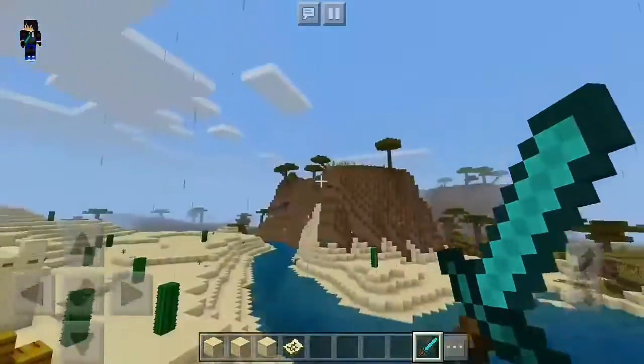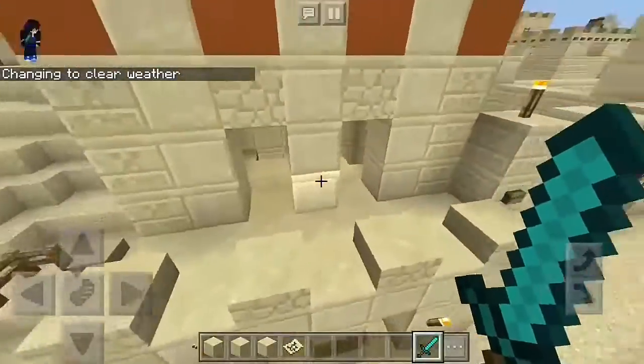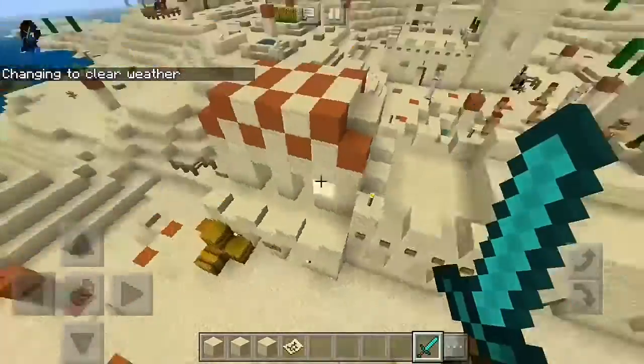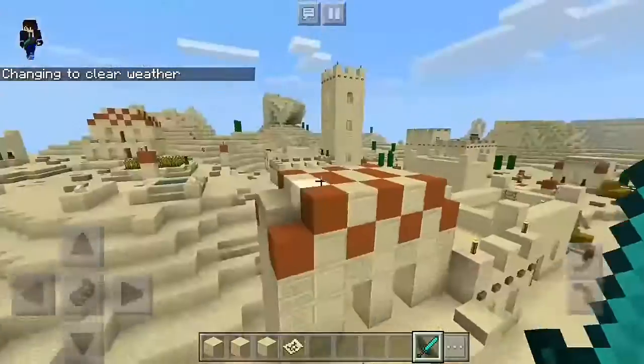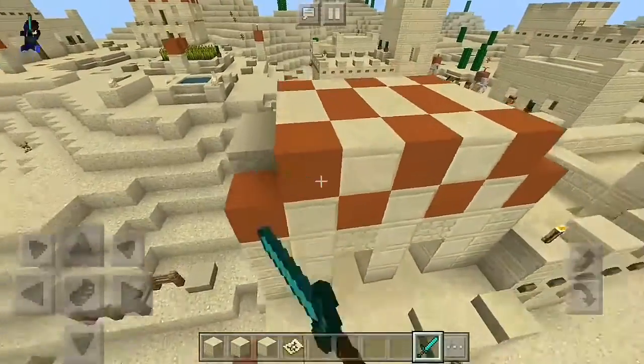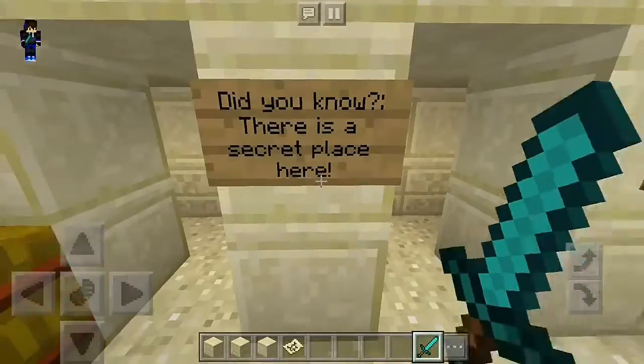Let's clear the weather and go back. This is the next building we have — it's pretty cool, pretty detailed. We have concrete — or rather orange terracotta block.